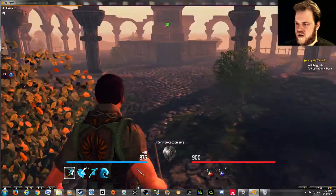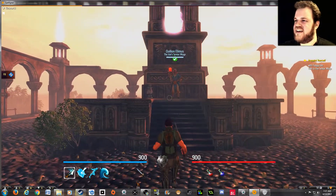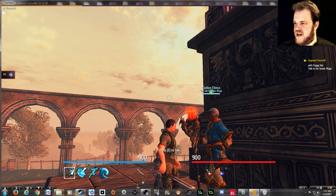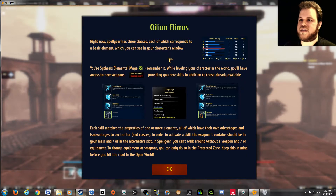Can I sheath my sword? Killium Elemus. Right now Spellgear has three classes, each of which corresponds to a basic element, which you can see in your character's window. You're a synthesis elemental mage — remember it.